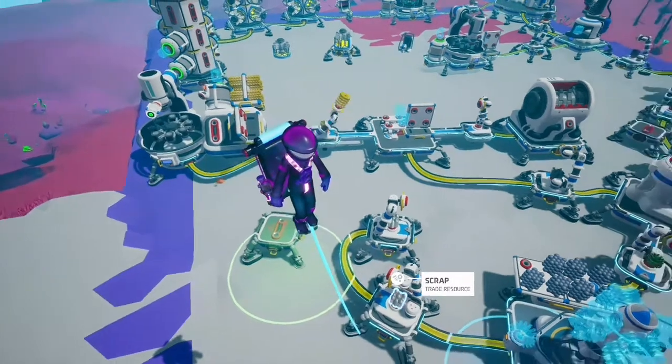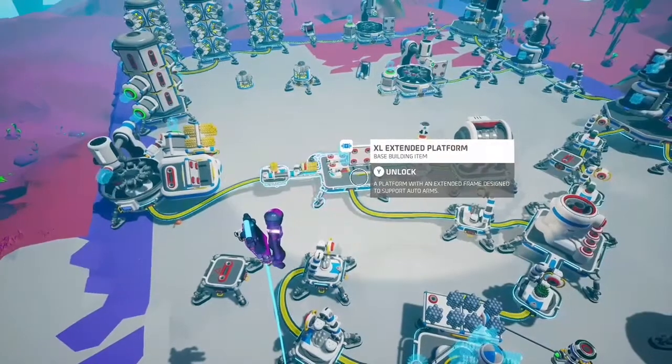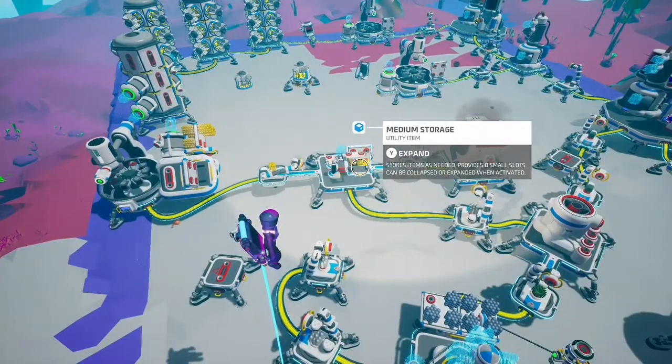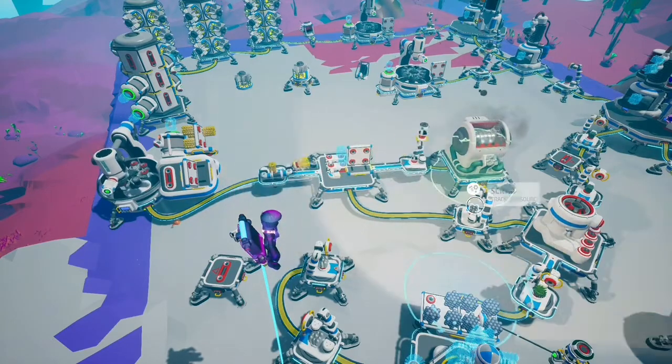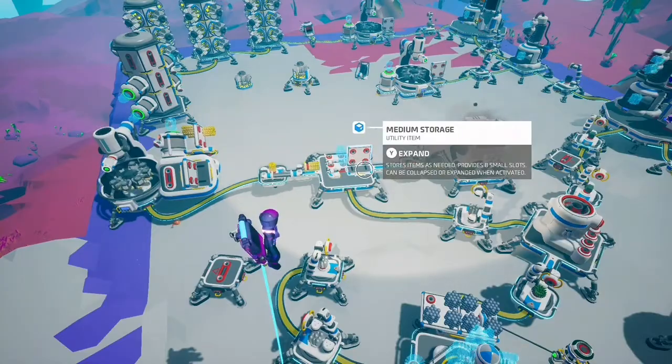If you're going to do it, make sure you put a medium storage here. If you don't have a medium storage, when it prints out the canisters they'll just fall all over the place. With a medium storage there, it prints onto the storage.